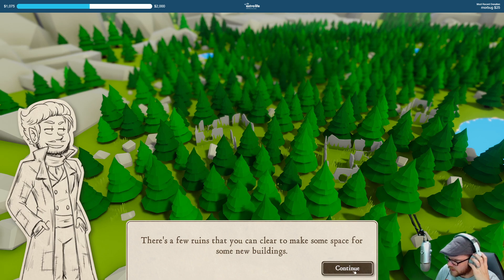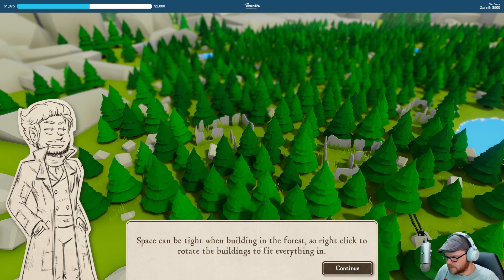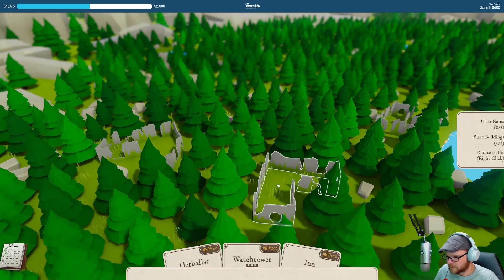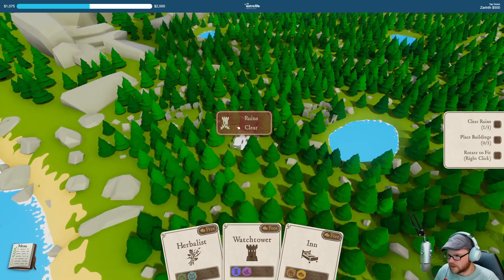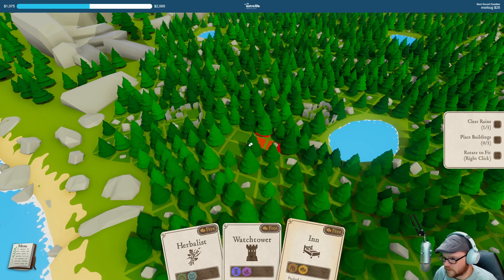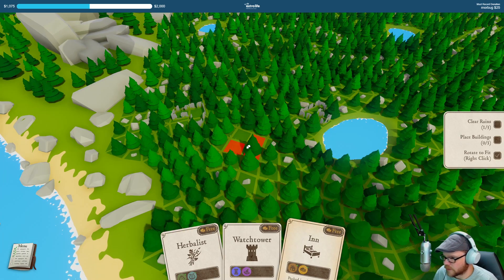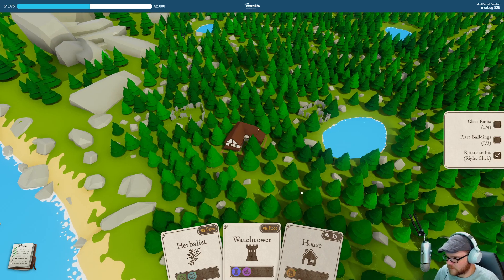A few ruins that you can clear to make some space for some new buildings. Do that by selecting the ruin and then the clear button. Space can be tight when building in the forest, so right-click on the building. We're gonna put in an inn, I guess.